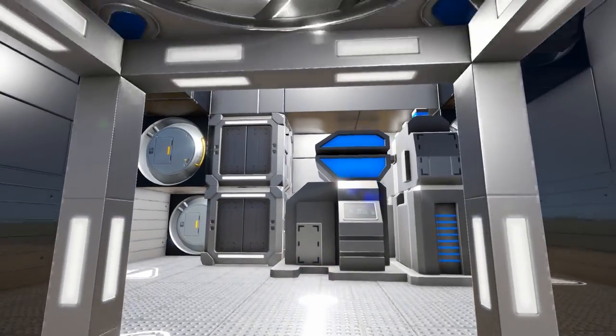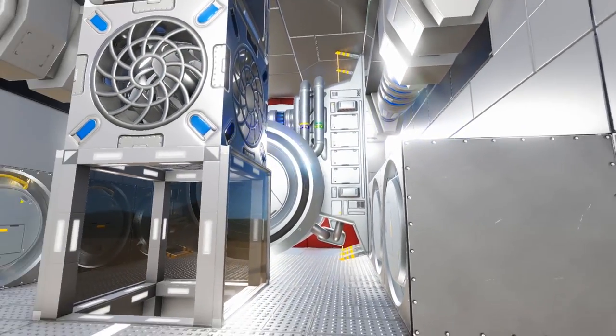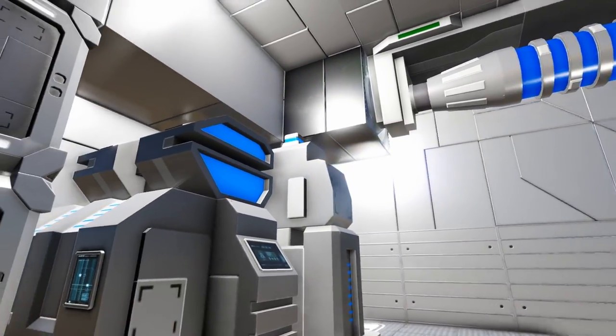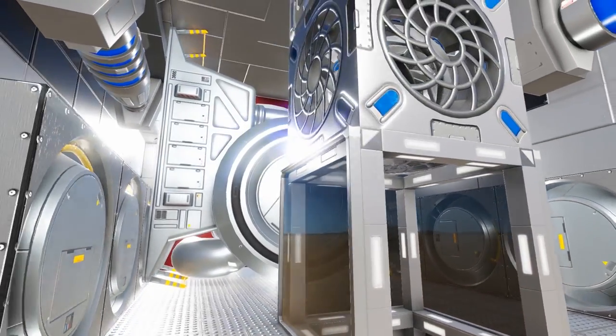Coming to the top of the elevator we enter into an engineering area where we have access to many of our smaller thrusters as well as the one extra large thruster at the back of the head of the ship. We also have generators and our one advanced constructor up here.